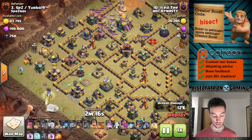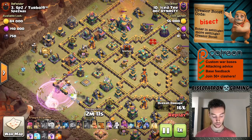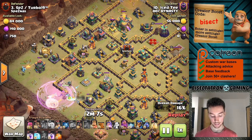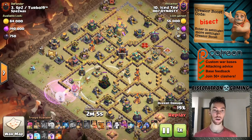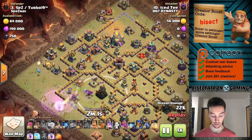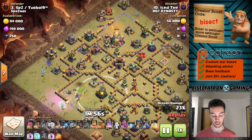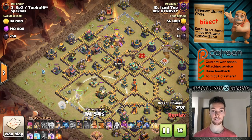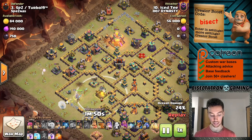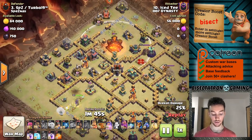On the opposite side, the Queen is down with a nice super minion there for the funnel, and the wall breaks open everything up. The Queen is coming in to get the Eagle. Eagle and Town Hall — very consistently, those are the two buildings you've got to be aware of. They're high hit point, they're big damage dealers. If you can get those down, you're already about 50% of the way to taking out the base.